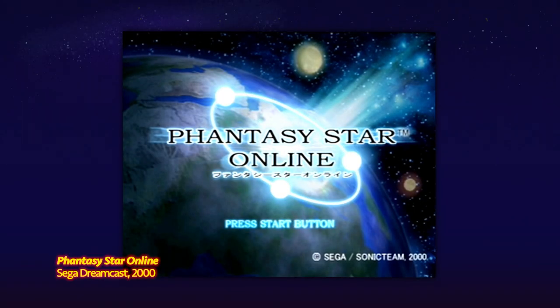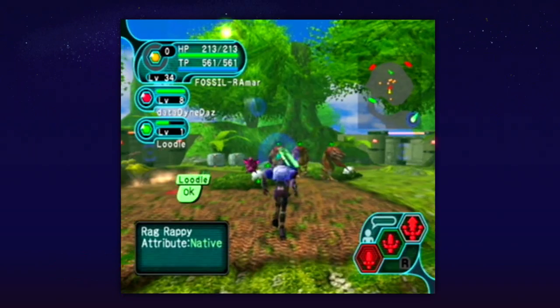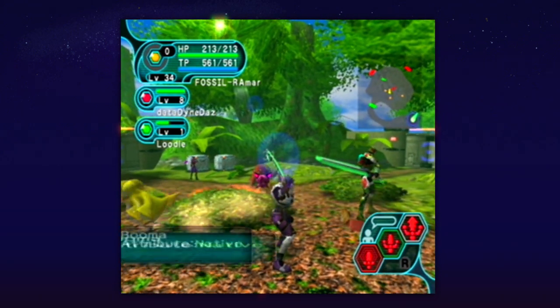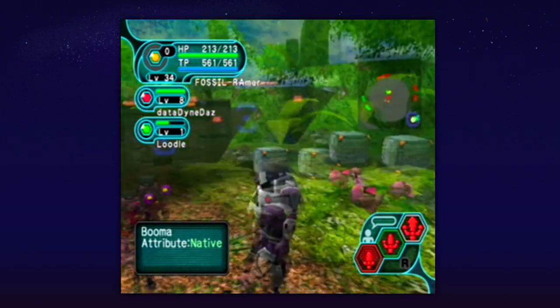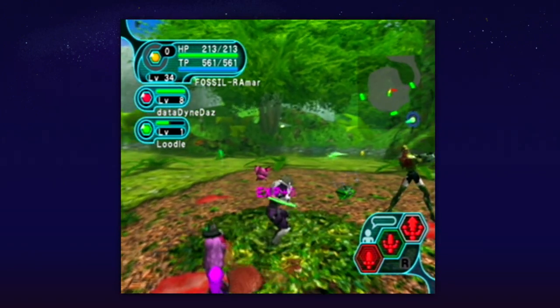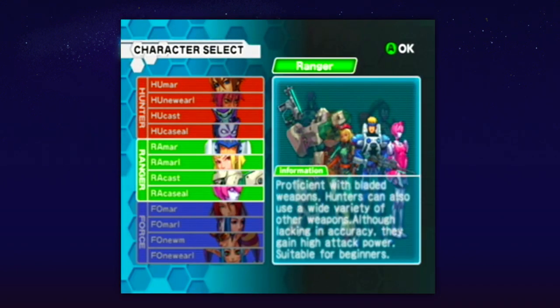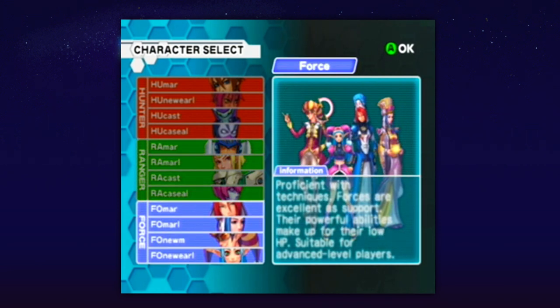PSO, as it's commonly called, is an offshoot from SEGA's turn-based RPG series, Phantasy Star. This version is a real-time action RPG with three distinct classes — Hunter, Ranger and Force — which are each divided into four types, allowing for fairly rich character customisation. Hunters have a close combat fighting style, Rangers primarily focus on ranged weapons, and Force users have a wider access to magical attacks and abilities.